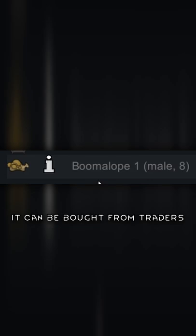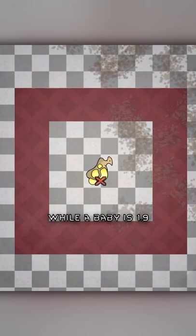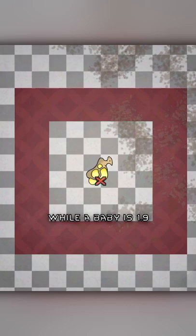RimWorld's Boomalope needs 5 skill to tame. It can be bought from traders, and an adult's explosion of 10 flame damage covers 4.9 tiles, while a baby's explosion covers 1.9 tiles.